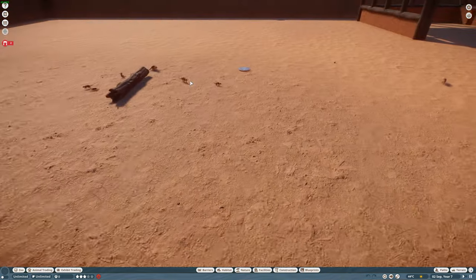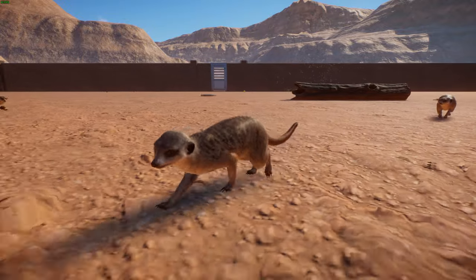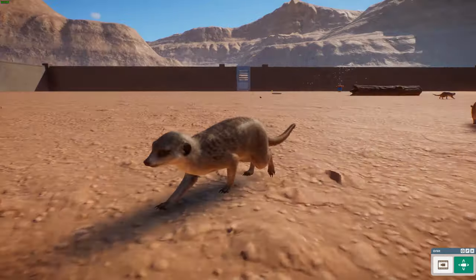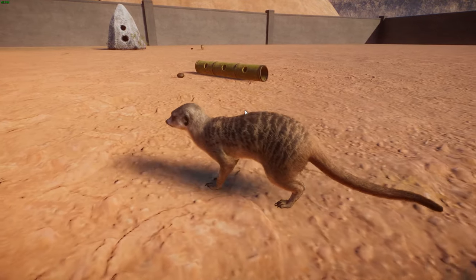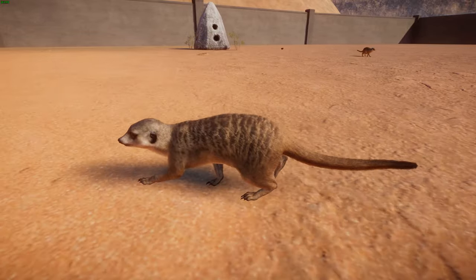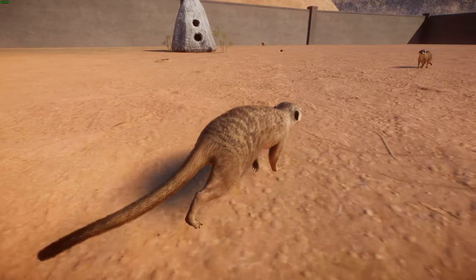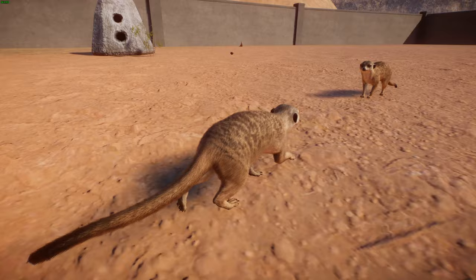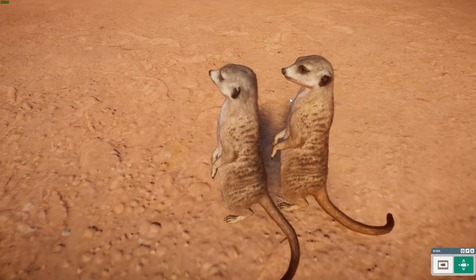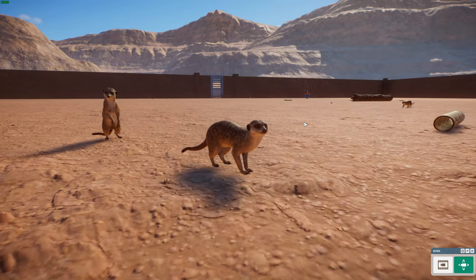Let's go back to the meerkats and see what they're about. These guys are a small mongoose species found in parts of southern Africa. They're really charismatic — thanks to things like Meerkat Manor — with a really broad head, large eyes, and a pointed snout, along with a distinctive coloring pattern I believe is called bridled. They have a head-to-body length of about 24 to 32 centimeters, or 9.4 to 13 inches, and typically weigh between 1.4 to 2.1 pounds. They have this really cool light gray pattern with poorly defined arc bands around their eyes, and full claws adapted to digging.